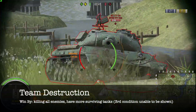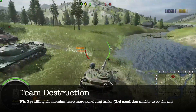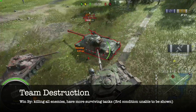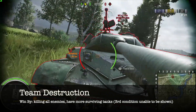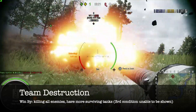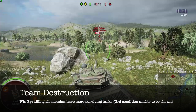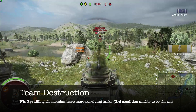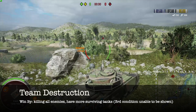Moving on to team destruction, we only have two obvious ways to win this game mode: destroying all enemy tanks, or a tiebreaker condition of having more surviving tanks by the time the timer hits zero. A second tiebreaker condition is the team whose total HP pool of killed enemy vehicles is higher wins the game. Basically in team destruction there is no draw — there will always be a winner.